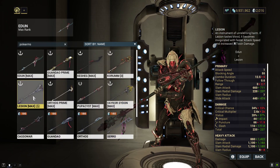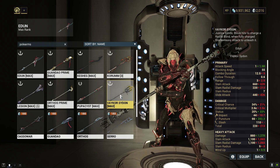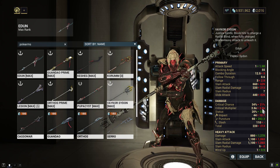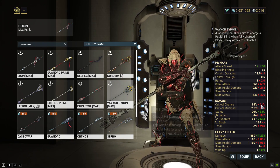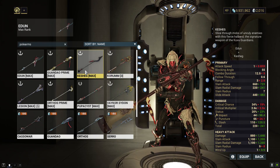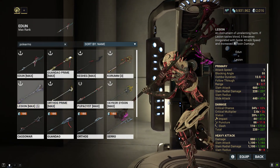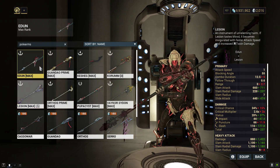A bunch of our polearms are pretty outdated. The Vaker side is actually pretty interesting with its stats. Polearms in general aren't bad — we even have this old beauty, which was extremely meta in the game for some time.